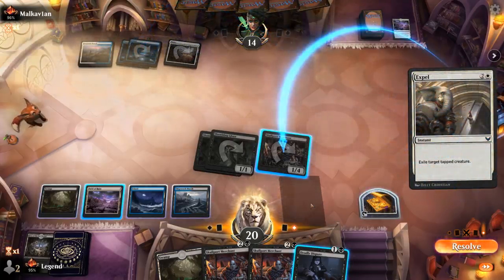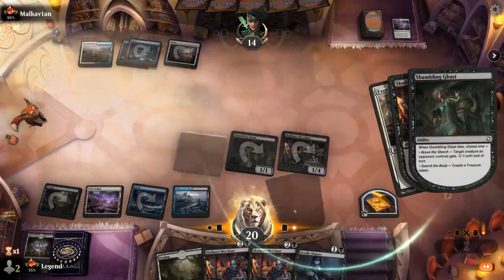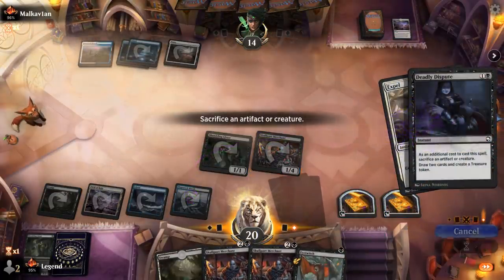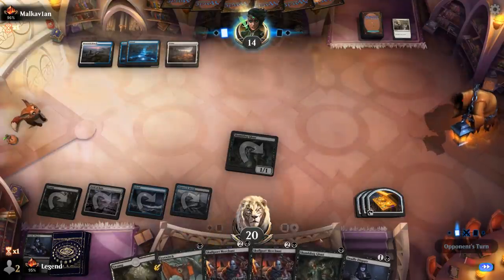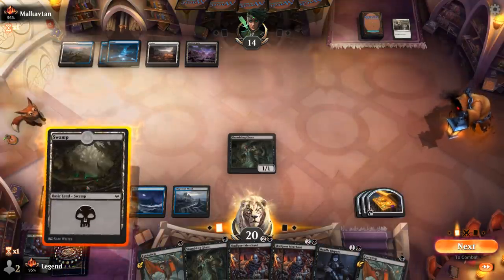Our opponent's going to Expel Skullport Merchant. In response I could Deadly Dispute the Merchant itself, although I might want to sacrifice a Shambling Ghast first — I'd lose all my pressure but potentially get extra value if my opponent casts a sweeper next turn. Sure, let's do that, make a Treasure. We could still draw into a Divide by Zero. Back up Dispute — more one-mana creatures we can sacrifice — just missing our Dollhouse and our big finishers.